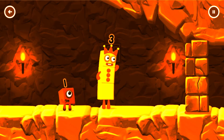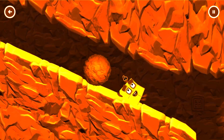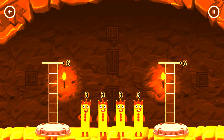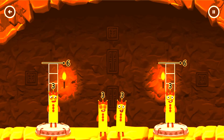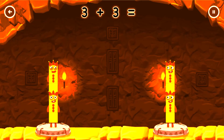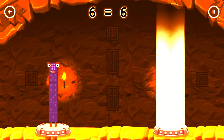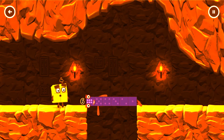I think 3 might need 1's help to get past that wall. Share the number blocks evenly to make 2 groups of 6. 3, 3, 3, 3, 3, 3 — Correct! 3 plus 3 equals 6. 3 plus 3 equals 6. 6 equals 6. 6! Well done!